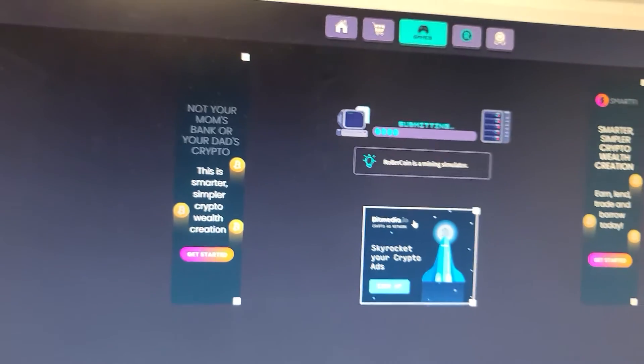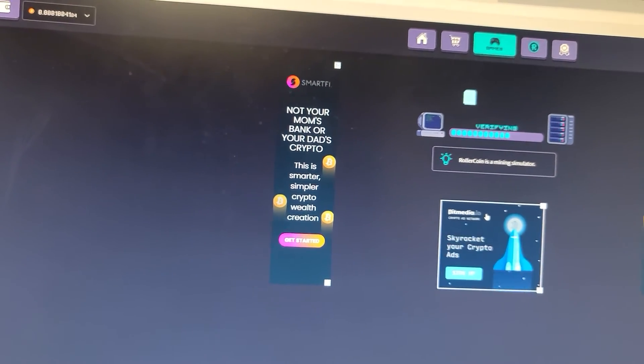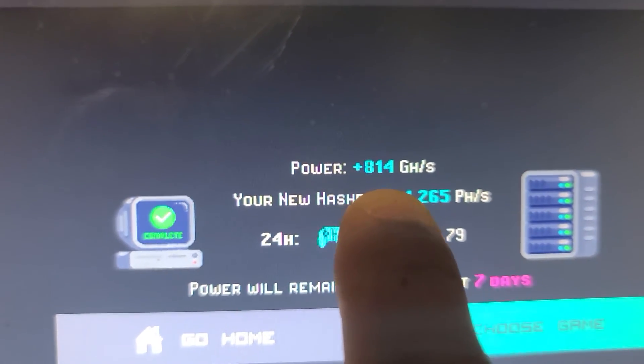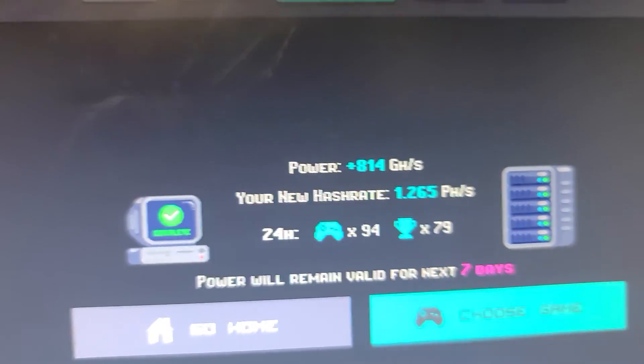I was paying attention to the phone instead. That's Roller Coin — it allows you to play different games and increase your power. I just increased my power by 814 GHS, that puts me now at 1.265 PHS, which is a much higher thing.